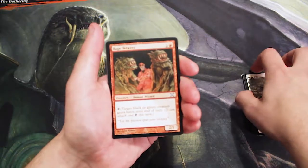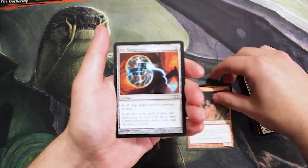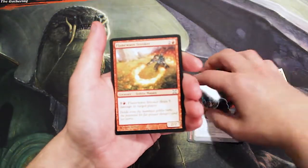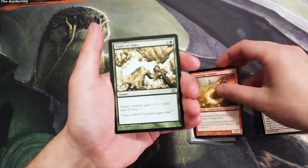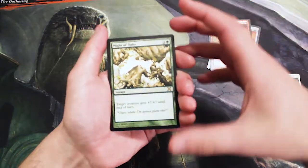Starting off our uncommons, we have a Rage Weaver, we have an Icy Manipulator, we have a Flame Wave Invoker, and our rare — hopefully it's something good — Might of Oaks. So unfortunately, no, not all that good.